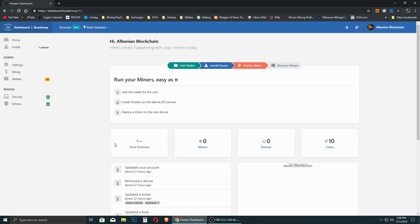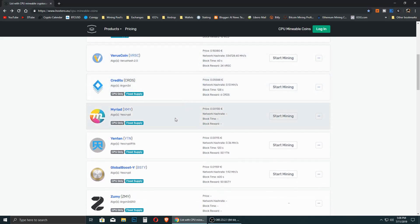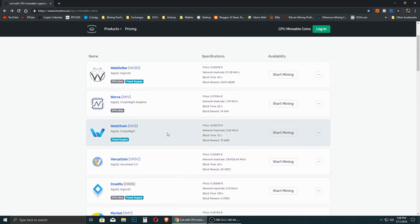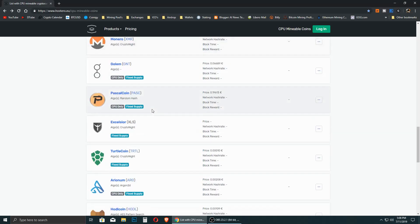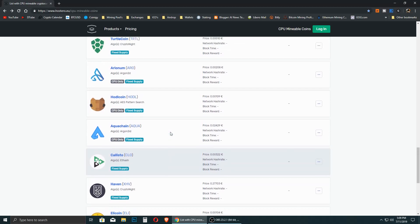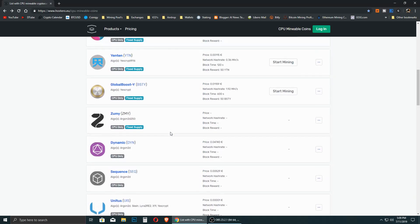If you want to mine these CPU-mineable coins, make sure you mine different coins and don't focus on only one. By mining different coins you'll accumulate a bunch of each. You can mine, say, 100 WebDollar, then switch to another coin, then another, so that at the end of five years you'll have thousands of each. If only one of those coins reaches a decent price, you can get a really nice return.